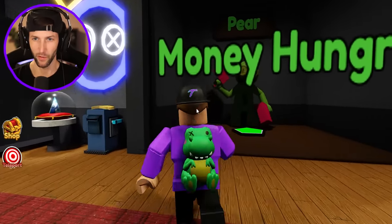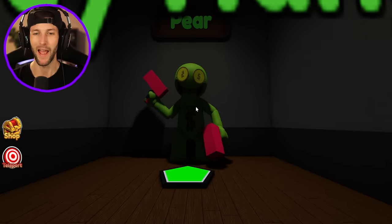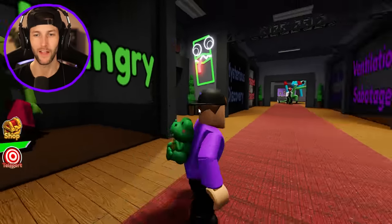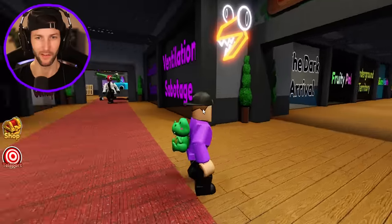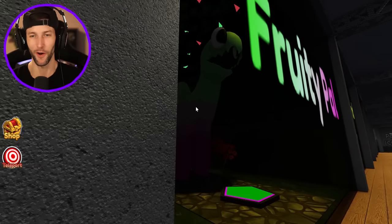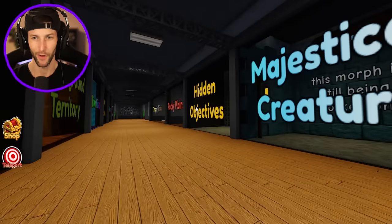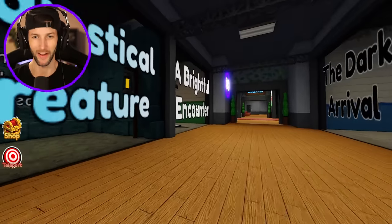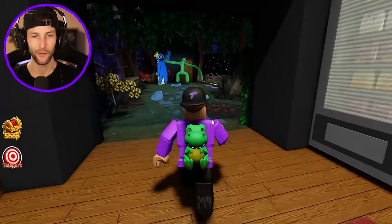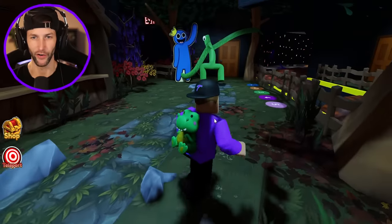Oh my gosh. And we also have — look at this dude — Pear. Pear is very money hungry. So I think I can figure out where a lot of these badges are. Fruity Pal, Watermelon — it's like a watermelon colored dinosaur. So awesome. Alright guys, let's run around the map for a little bit and let's see if we can find some of these new characters.